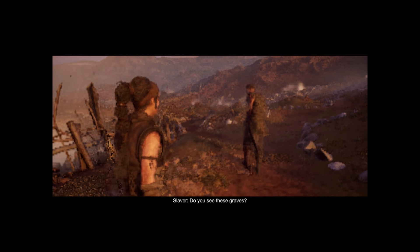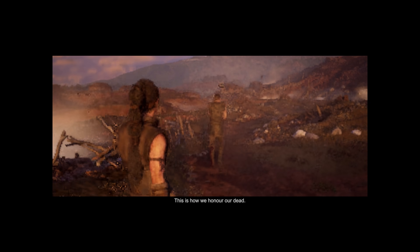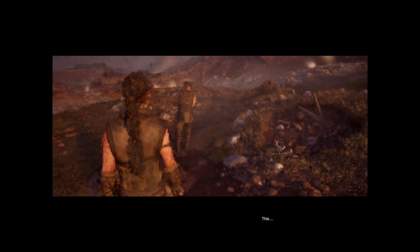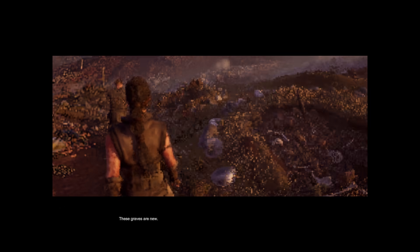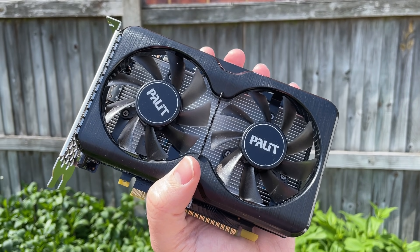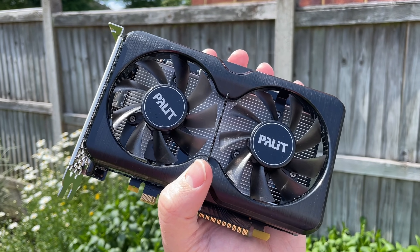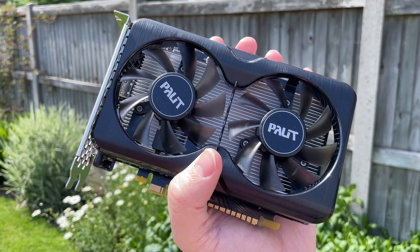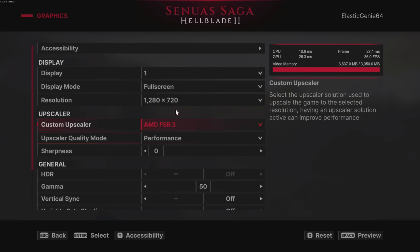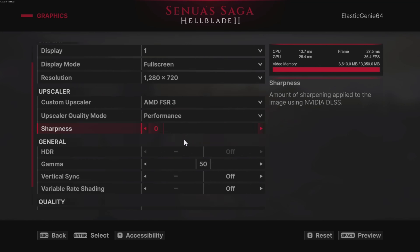So as much fun as it is messing around with super low settings, we can conclude that a dual-core CPU and 8GB of RAM will pretty much cause the game to freeze, and our 2GB Radeon GPU isn't going to cut it either. With that in mind I'm going back to the GTX 1630 in the hopes of finding a low-end combo capable of at least 30fps in Hellblade 2. We've got the i3 and 16GB of RAM, so I'm hoping the 1630 will do a lot better now.